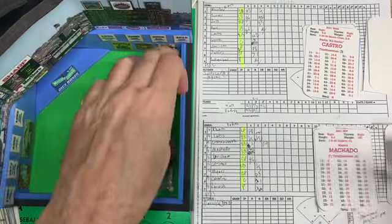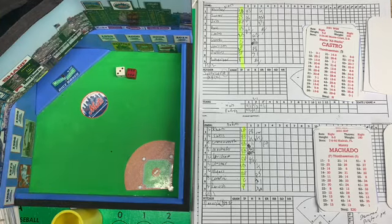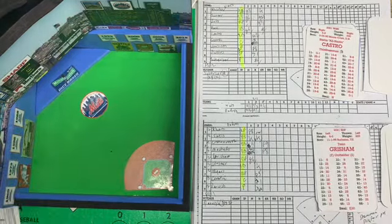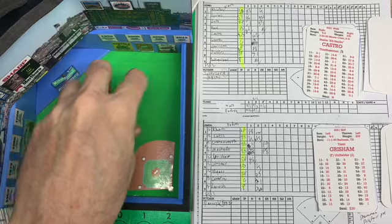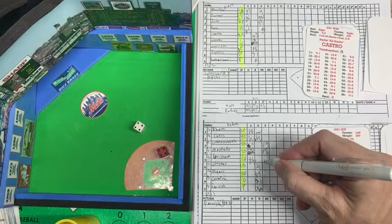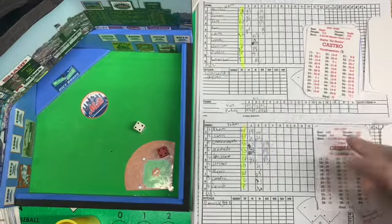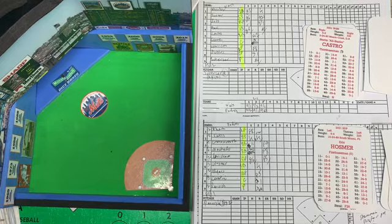Bottom of the third — fly ball to right field, Soto makes the catch, one down. Manny Machado's up, from Hialeah Florida, he homered in the first inning. Deep drive to center, Robles on the run tracks it down, two away. Here's Trent Grisham — foul ball for a lucky fan. It's a 44, pop-up to third, retires the side. Three up three down for Scherzer.